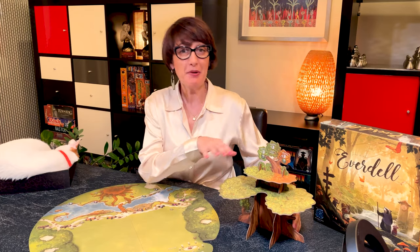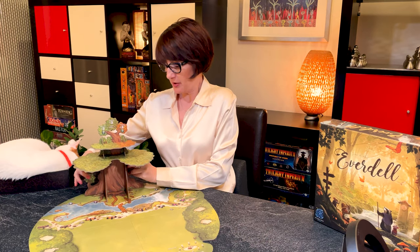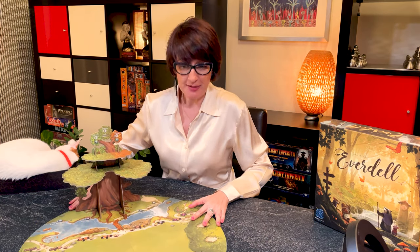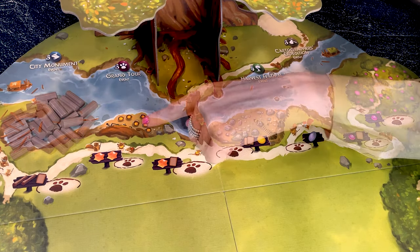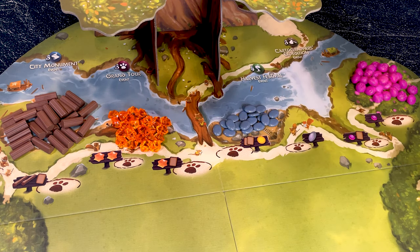To set up the game you start by building this beautiful Evertree and then place it on the stump on the main board. Then place it in the middle of the table. Separate and place the twigs, the resin, the pebbles, and the berries along the river like this.